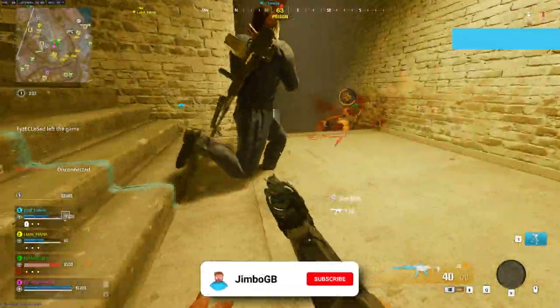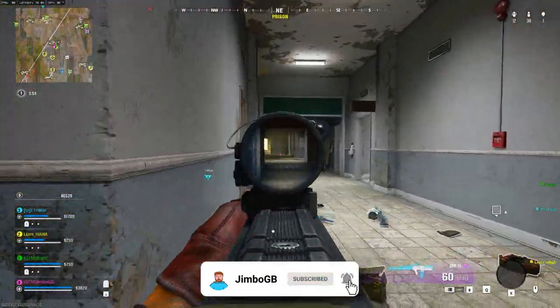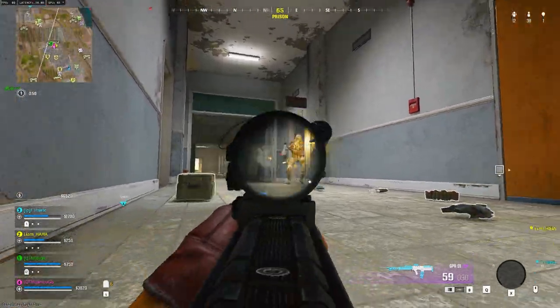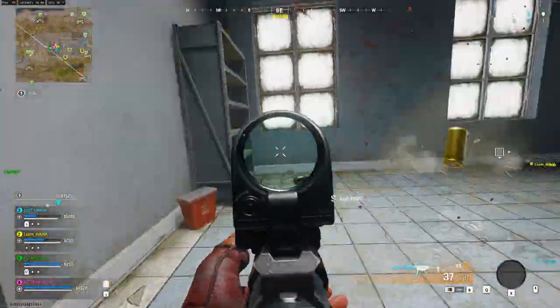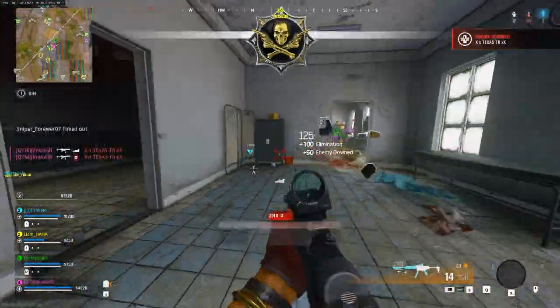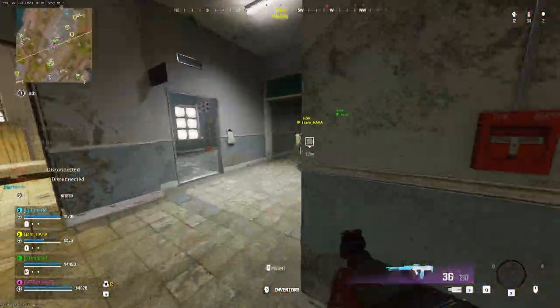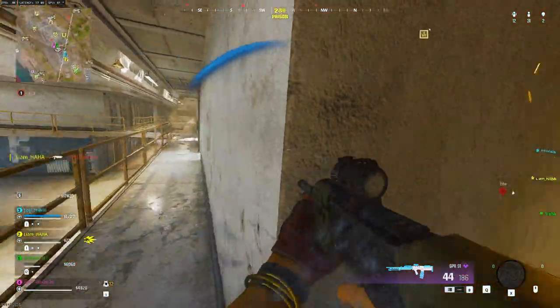Oh there's a guy here. There's two guys here. They're here. To the right I think. Cracked. Couple more on the roof. No they're below us. Behind us. Under corridor.